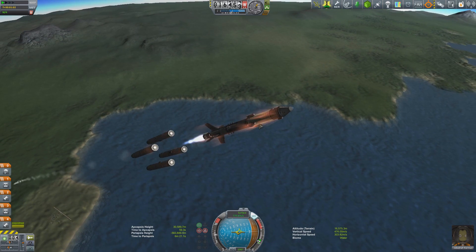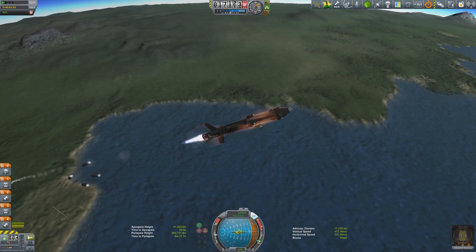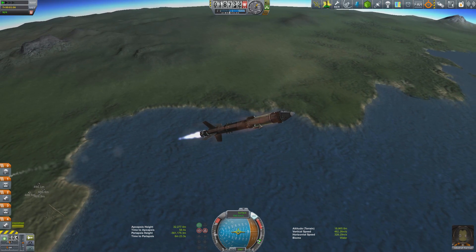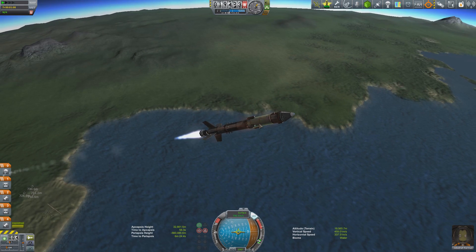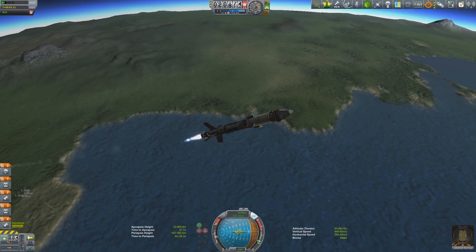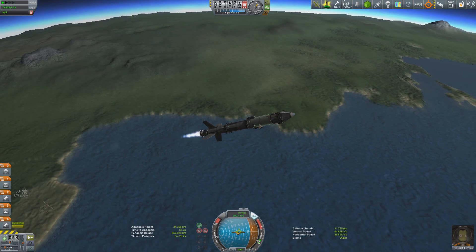The SRBs run out of fuel right as the thermal shock wave begins. We power up the primary liquid stage and jettison the tanks — a smooth release. We've also upgraded the control surfaces on the rocket, which has increased stability with no more crashing on SRB release, allowing us to shed that extra weight earlier than before.